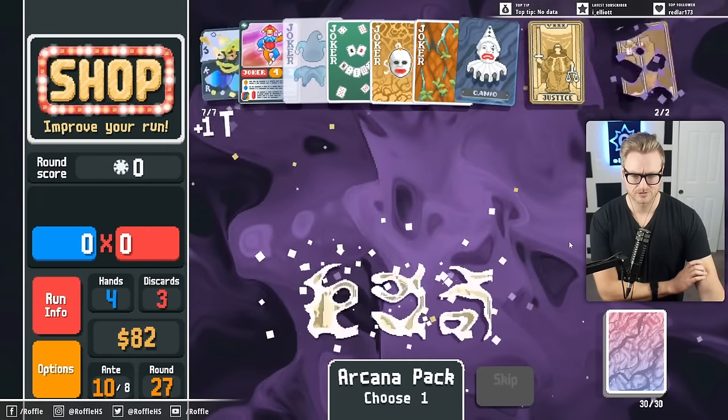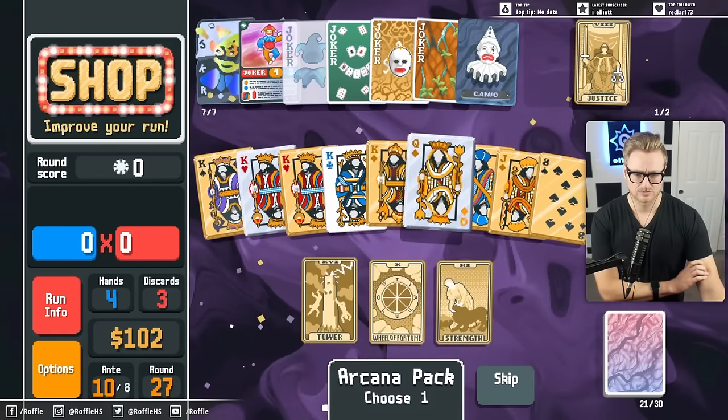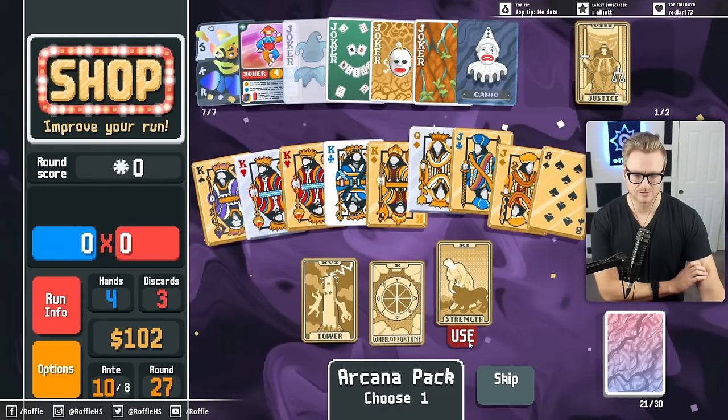Let's go Arcana Pack first in case of that. I can Strength this - that's what I've been looking to do for a bit now. Let's Strength this so it's closer to a King.